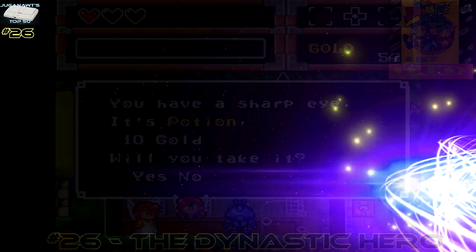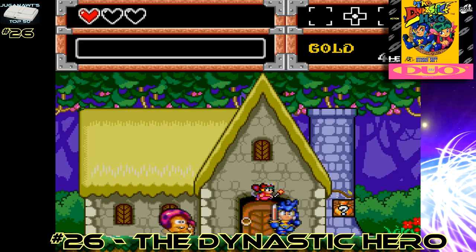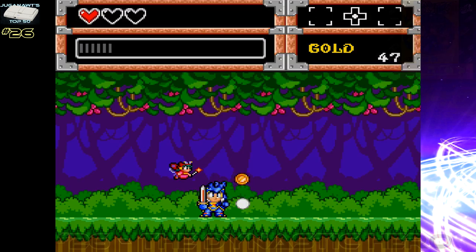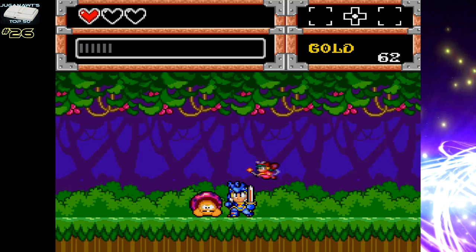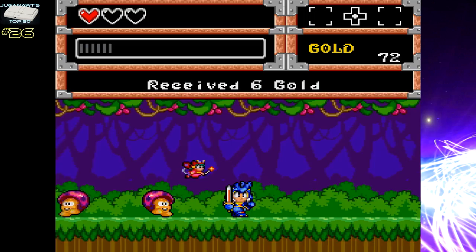Number 26: The Dynastic Hero. Essentially this is a port of the Sega Mega Drive game Wonder Boy 4, which is one of the stronger games in the Wonder Boy series. Wonder Boy 4 was also in my top Mega Drive games of all time list, so naturally it would appear here as well. The gameplay is fantastic, it's got bright colourful visuals. I don't know why they called it Dynastic Hero, but under any name, this is worth checking out.